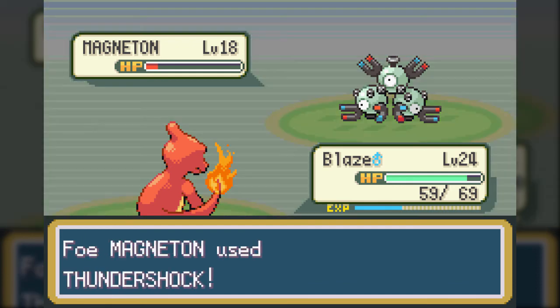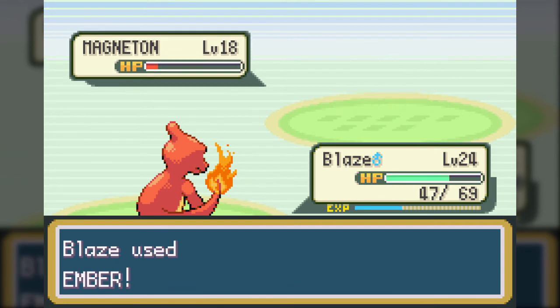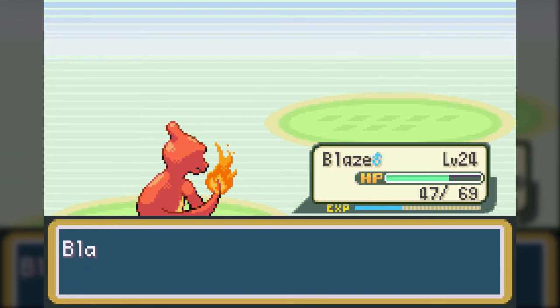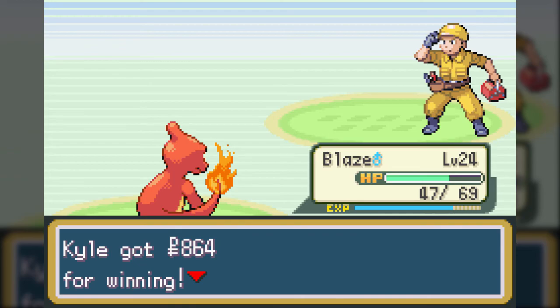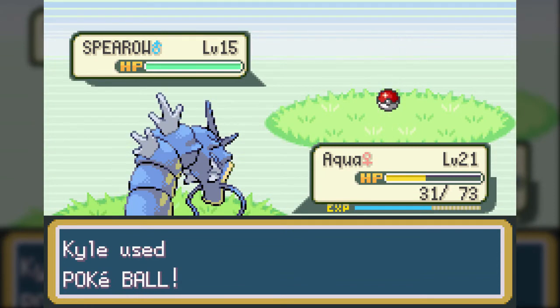Either way, this is Magneton, the evolution of Magnemite - immune to Poison but weak to Fighting, Ground, and Fire, especially Ground because it's four times weak due to its Electric-Steel subtyping. If you can find a Magnemite later on, it's not a bad Electric-type to have, because its Special Attack stat is really high. However, I prefer the Pikachu line for two reasons: one, mascot Pokemon, and two, I don't think the stats are as comparable and the moveset for Pikachu is just better for my playstyle.